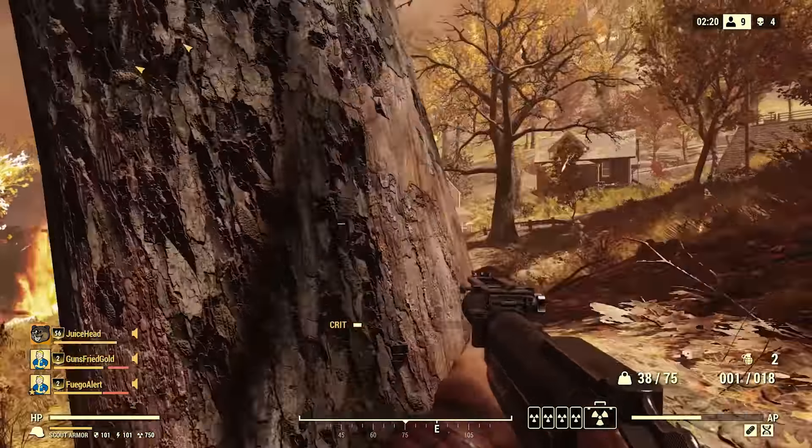Moving on to the new content itself, let's first look at legendary perks because that's the thing we've known about for the longest and is probably one of the most anticipated, especially over the long term. As you log in and go to the perk selection screen in Fallout 76, you'll find a new section for legendary perks. Starting in game, once you hit level 50, 75, 100, 150, 200, and 300, you will unlock one new legendary perk slot.